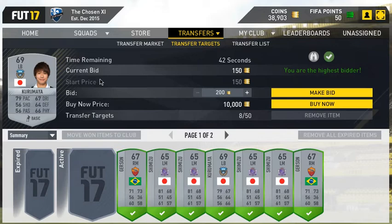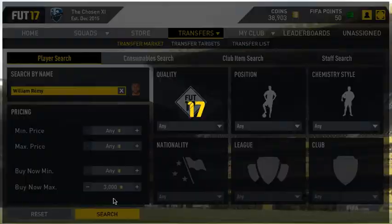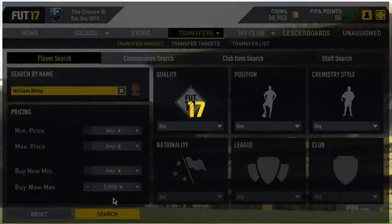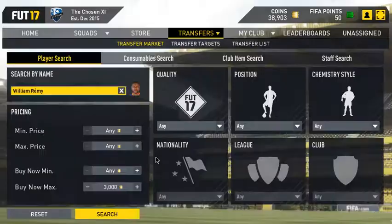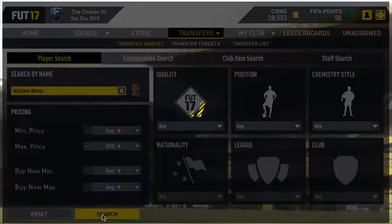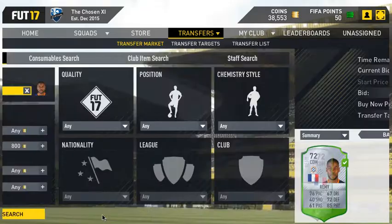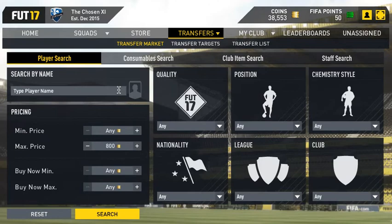Looks like I'm going to win Gerson. One more guy I found from another league — William Remy. He's pretty good from what I remember. 1.8k — he doesn't go for as much as he used to. But look at that, there's one for 350 right there. Bid on him. I got the only one. Let me put 800 max. I haven't traded in a long time, so I can't remember all the specific players.